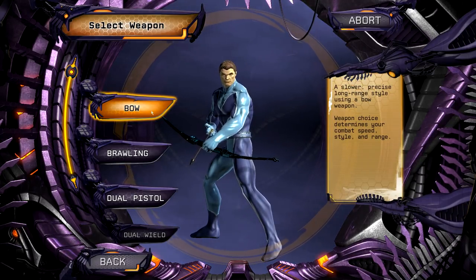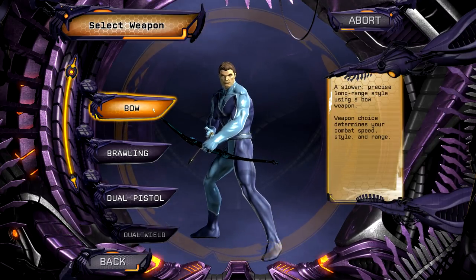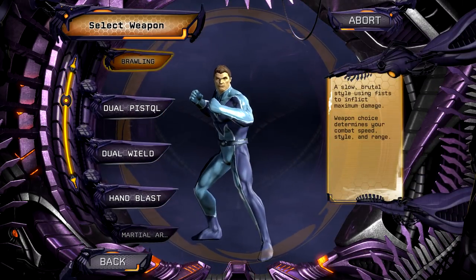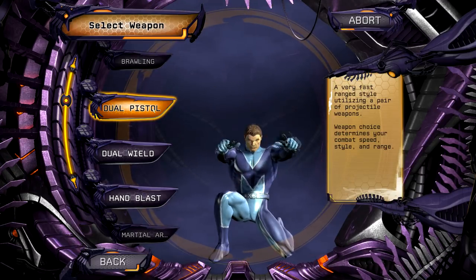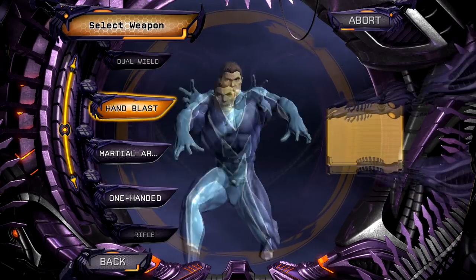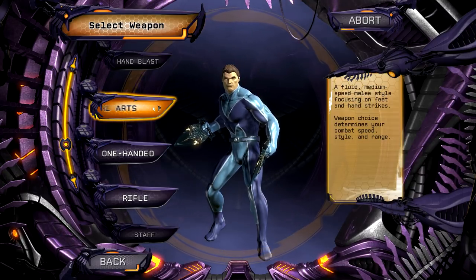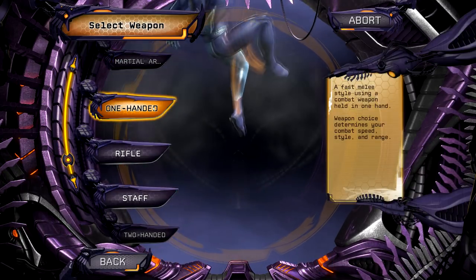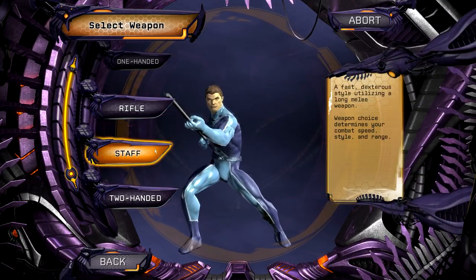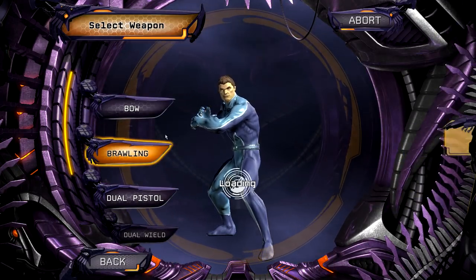These are the different weapons - this is the point where you're actually clicking to attack, the action portion of the combat system. There are a lot of choices: bow, brawling, dual pistols which looks really cool - kind of a Deadpool thing; dual wield; hand blast; martial arts - pretty cool looking with hand knives of some sort; one-handed weapon; rifle; staff, which is a really popular one; and then two-handed, where you get the big honking weapon. I'm actually going to go dual wield on this character.